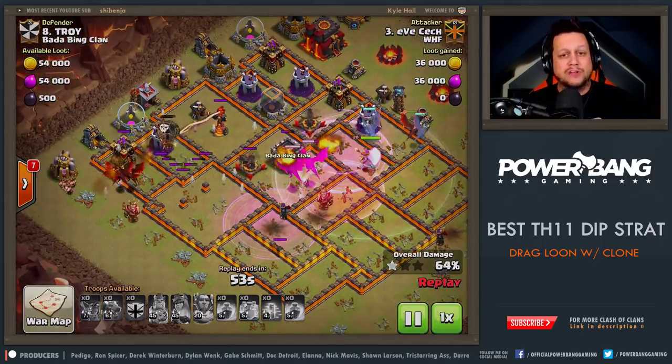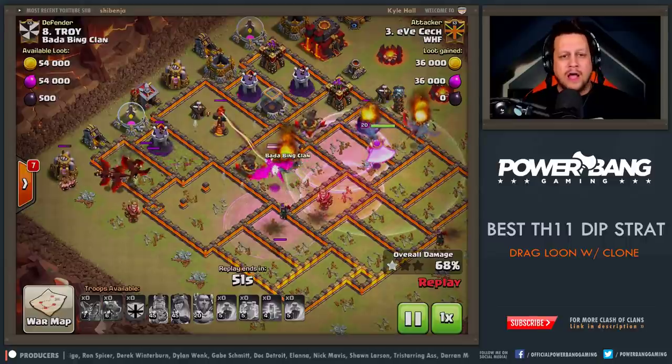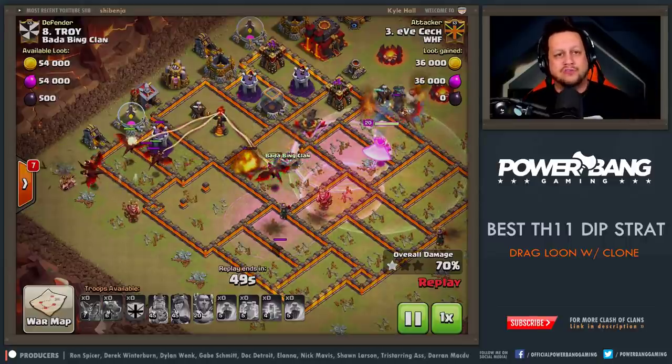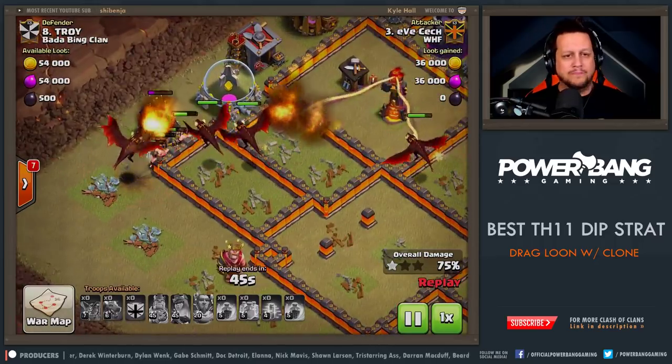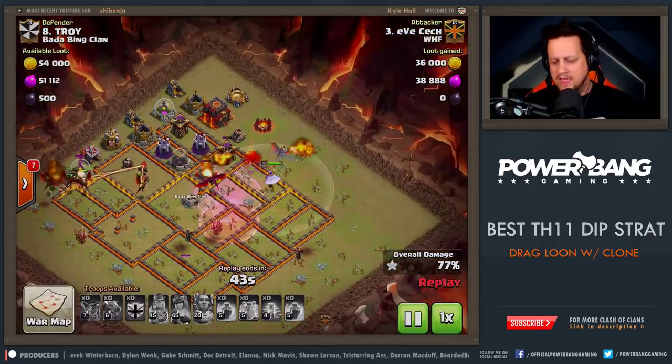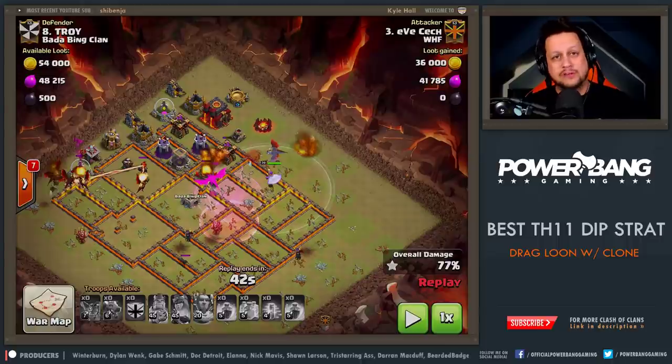All of the air defenses are down at this point. Clone spell on the dragons down here — these were a little bit thin, so he's able to drop those in just like so, and he actually follows that up with a rage. The misplaced haste spell down there really doesn't get any value, but even though the dragons were aggressive on that left side, you can see them pushing all the way up, just absolutely destroying the base.